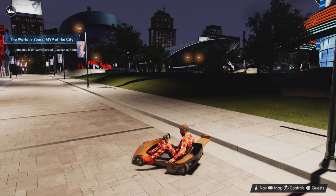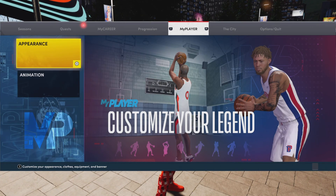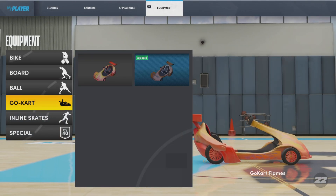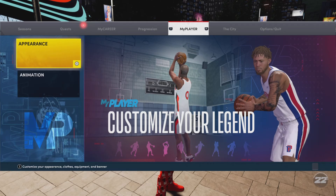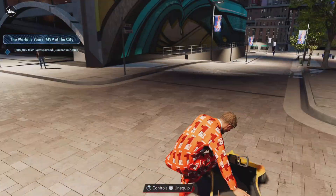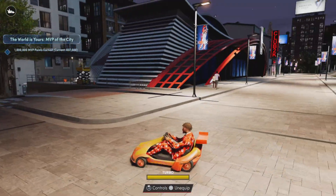Now I'm about to show you how you actually equip this new go-kart. You can see the old Wilson one right there — this one is way better. What you want to do is go to your Appearance, then go over to Equipment, then go down to Go-Kart. You can see it right there — it has flames on the side. It looks way better than the Wilson one. The Wilson one looks all old, but this one looks like you just took it to Los Santos Customs on GTA.